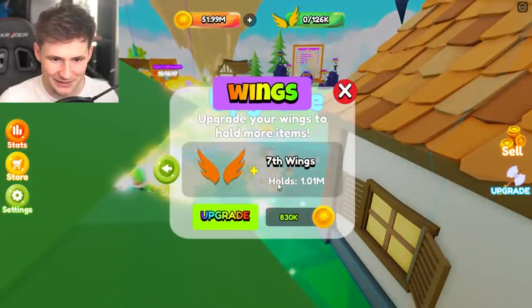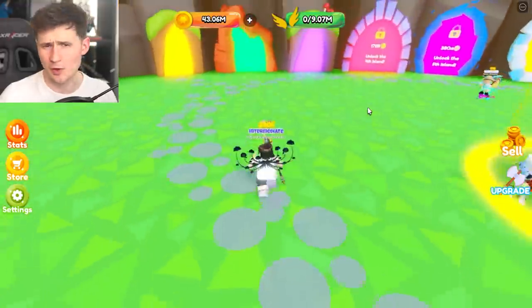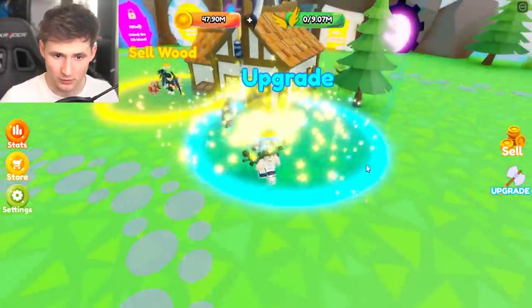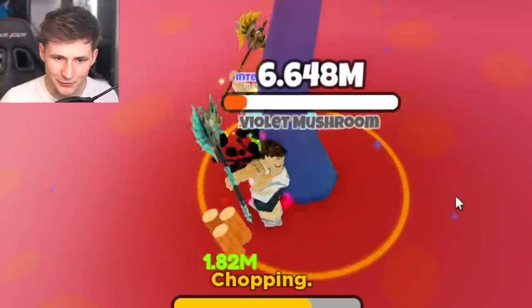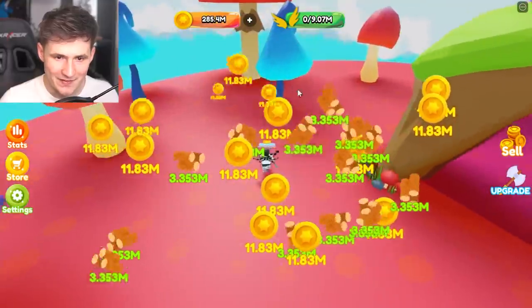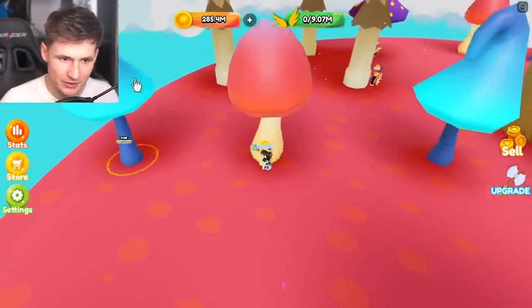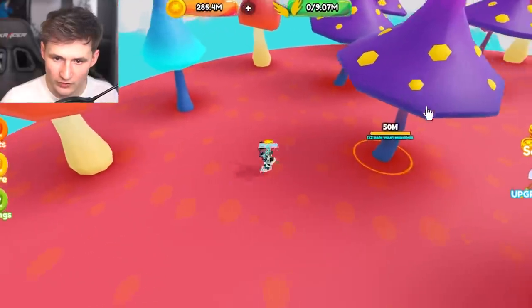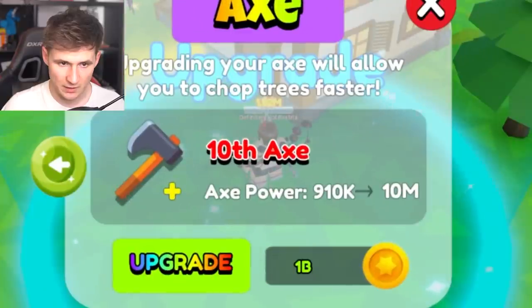I don't know why I'm so excited. We can get better wings — let's do it. How much is the axe? 80 million. No problem. Oh my god, mushroom king! Do we do damage? Oh yeah, we do so much damage. This is easy money. Let's look for a rare mushroom — it's gonna be here somewhere. One of them is always rare. This one — go quickly! 15 million. No one knows. I got 1 billion!